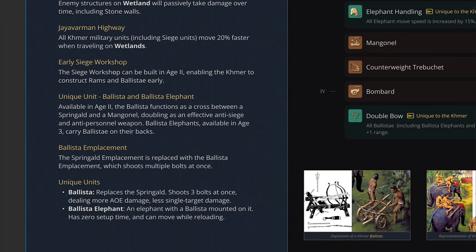Next up is the early siege workshop. Uniquely — no other civilization in the game does this right now — the siege workshop will be available to the Khmer starting in the Feudal Age, Age 2. This allows you to construct two particular siege weapons. Normally you only get rams and siege towers in Age 2, although no one ever builds siege towers. In this case, the Khmer also get a unit known as the Ballista.